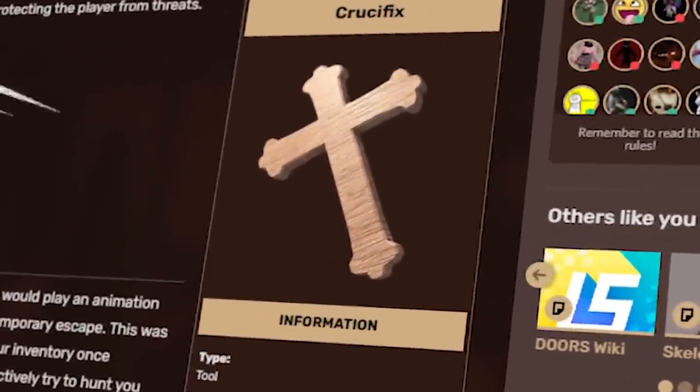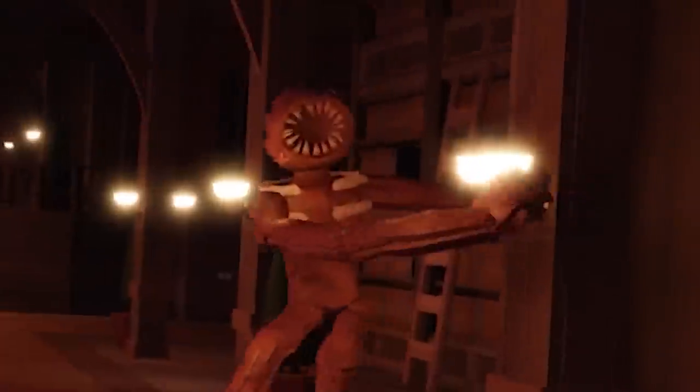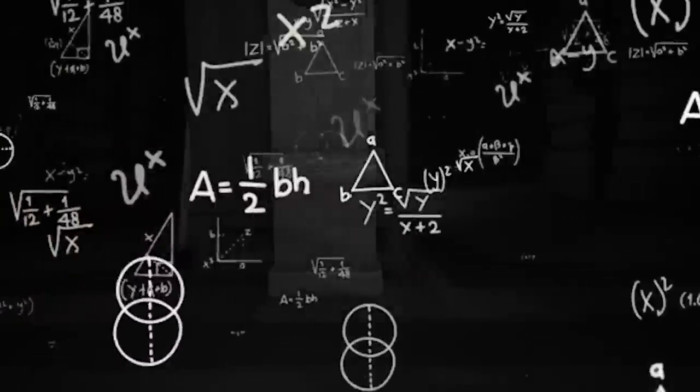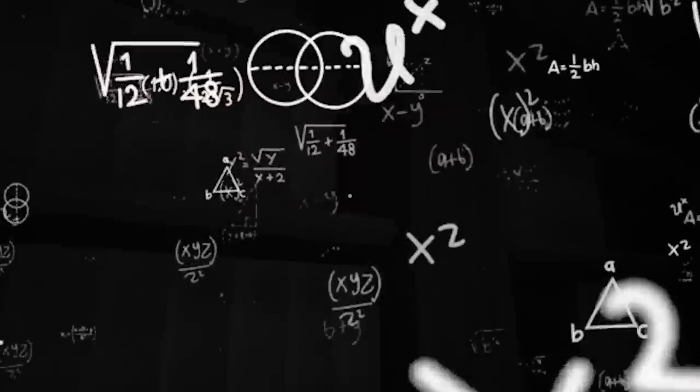Of course, we have to start with one of the more interesting uses of the crucifix, and that is going to be right on the entity we all should know — that is the Figure. What would happen if we used this item against Figure inside of the library? Well, let's find out.